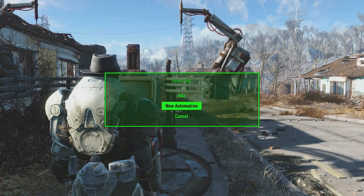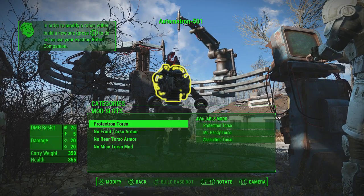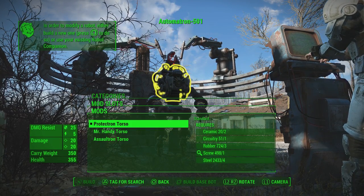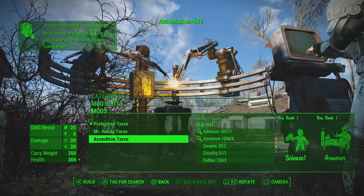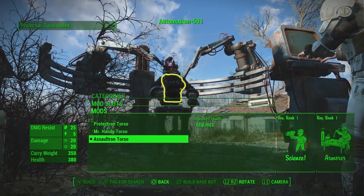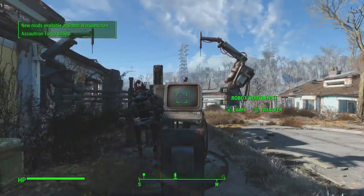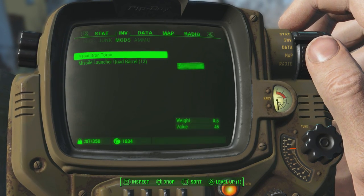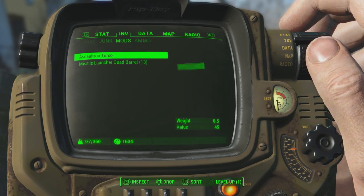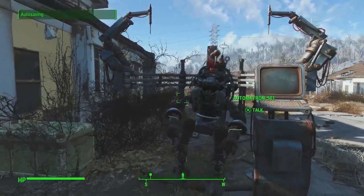The first part is to approach the robot workbench and create a brand new automatron. Once you've created it, go down to the torso — it defaults to the protectron torso. Select the assaultron torso. I believe it will work with any torso, but I went with the assaultron torso. Once you've selected it, go ahead and remove it by selecting the default protectron torso again. You'll now notice you have the assaultron torso in your inventory — and this is the part I missed from the other video. You need to have the mod you're doing the glitch on in your inventory for it to actually work.